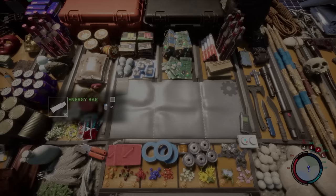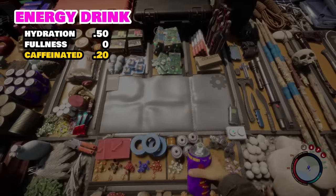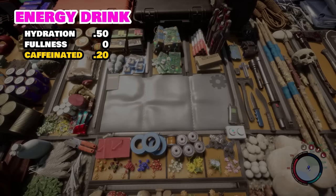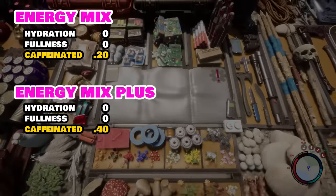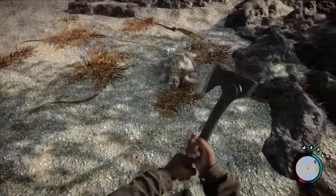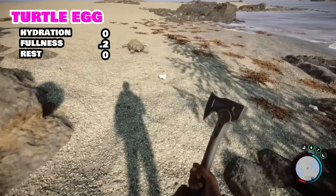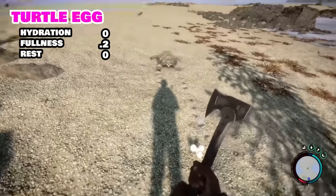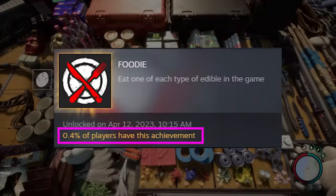The energy bar gives 10 fullness and 40 caffeinated rest, and the energy drink offers 50 hydration and 20 caffeinated rest. The energy mix gives 20 caffeinated rest, with the energy mix plus doubling its benefits to 40. Getting off the game and going to get some actual sleep is still the best way to recover. Also, turtle eggs have a fullness value of only 2 but are one of the most common consumables people seem to be missing for the foodie achievement — only 0.4% of gamers have it. Eat the turtle eggs.